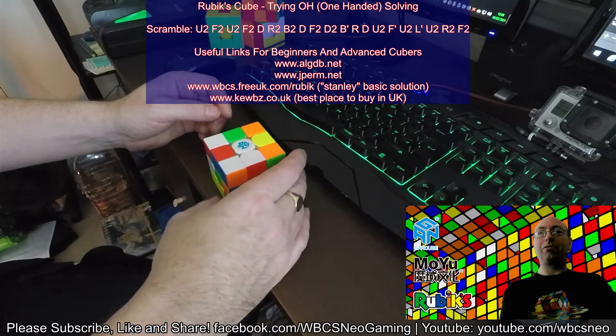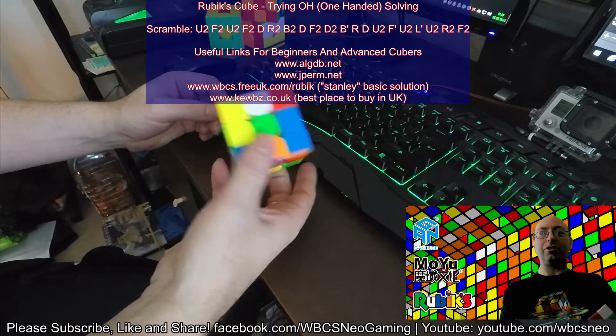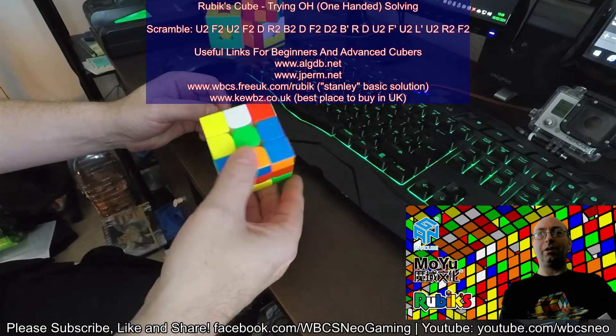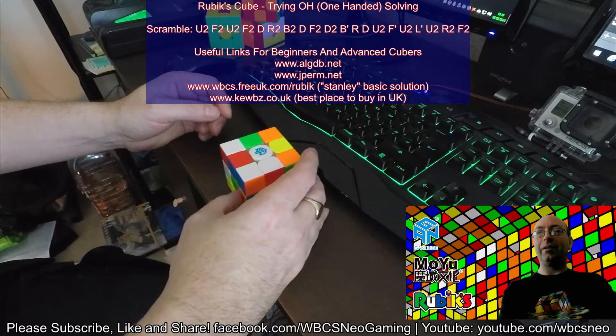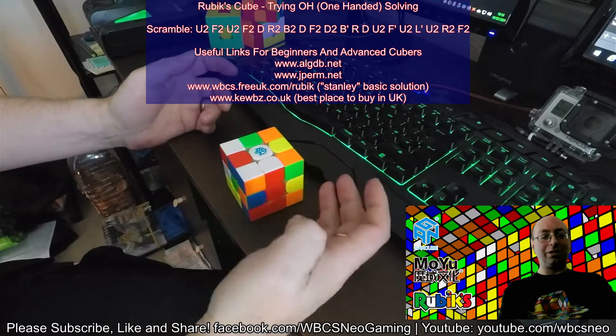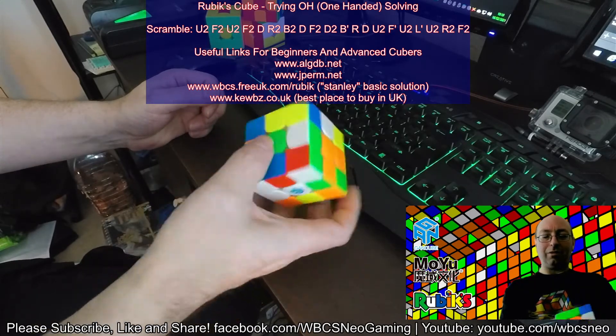The scramble is up above there, so that's the scramble if you want to have a look at the cube and make sure you've got it right. I'm going to have a go at that one-handed and see where I end up. I'm definitely not going to time it because it's not going to be worth it.